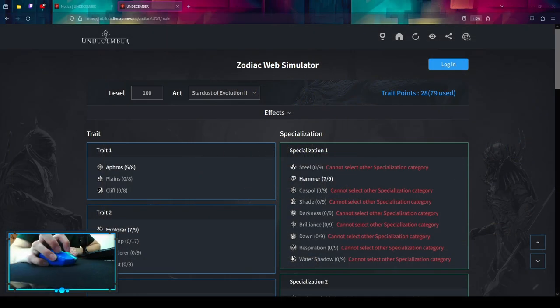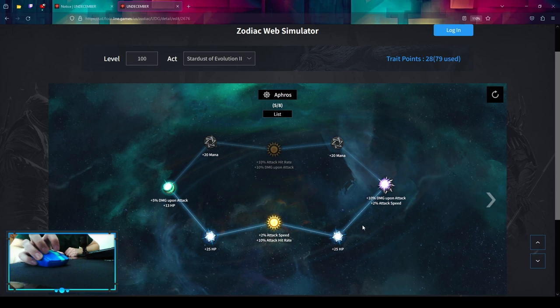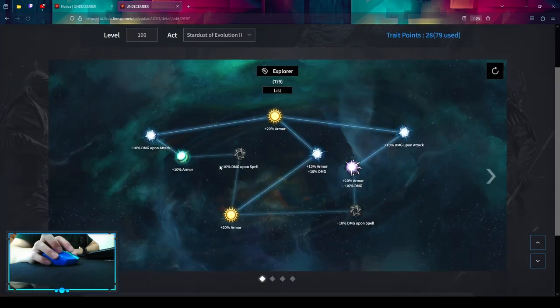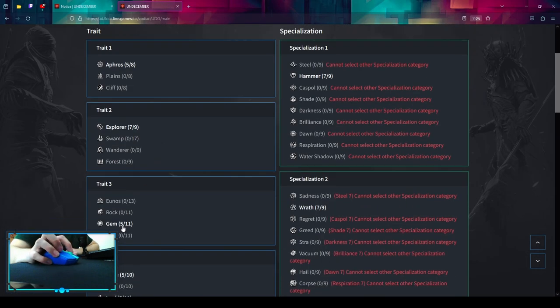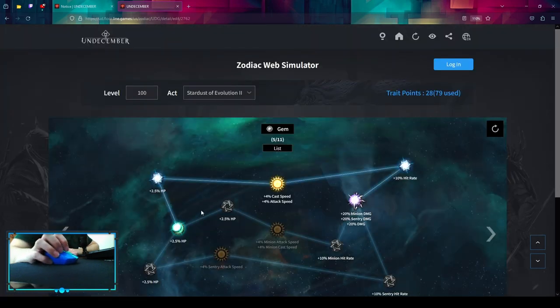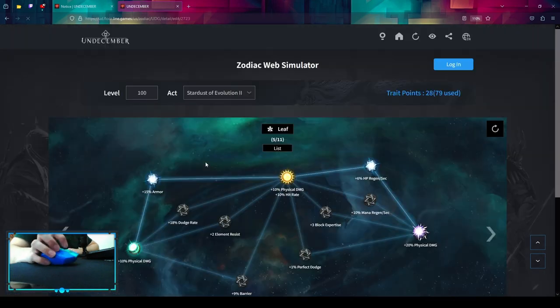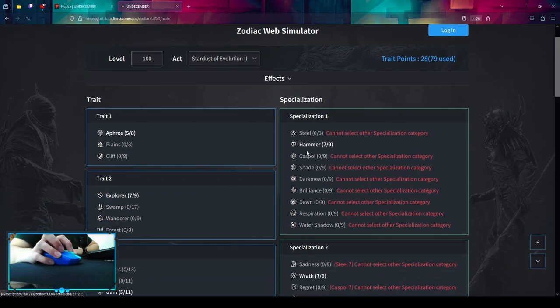Most of the zodiacs are default choices. Start with Afros — pick up some HP and some attack speed. Then Explorer — pick up some armor and some damage. Into Gem for some attack speed and HP. Then Chorus Leaf — pick up some armor, some regen, and some damage. Then your first specialization is going to open — let's go for the Hammer.